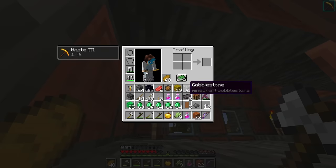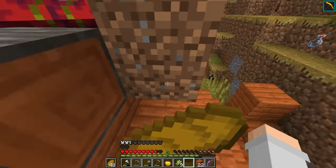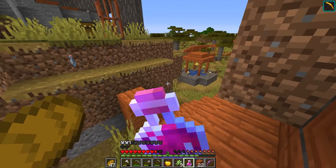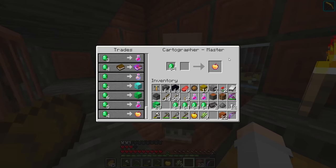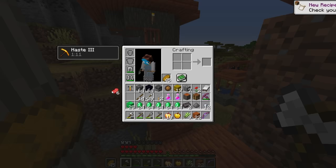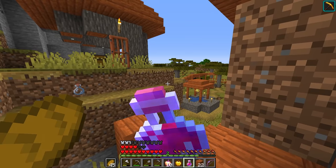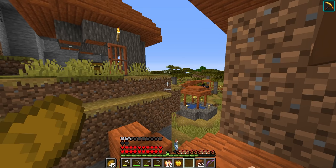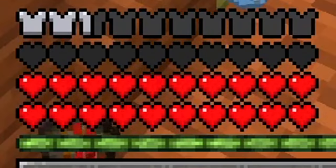Wait — health boost potion? Boosts health by two hearts until you die. So if I drink this... we have two extra hearts. How many of them can I drink? If I buy another one, can I do it again? Does this add another two hearts? Oh, are you kidding me? This is amazing! I'll take some notch apples. Chuck out all this useless stuff. Buy a load of health boost potions. Drink this one and this one — my hearts are just going up and up! I accidentally drunk my instant health but it doesn't matter. I just keep going. And just like that, I have got three rows of hearts!